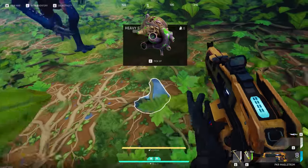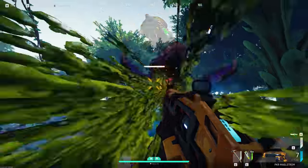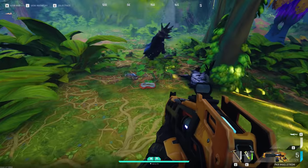The alpha crusher heart is only obtained from killing the alpha crusher in the endgame dungeon. It is used for some of the highest tier crafting in the game and is really valuable. If you're not planning on using it for crafting you can sell it.